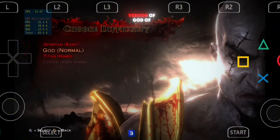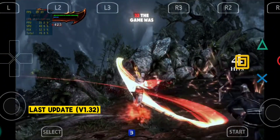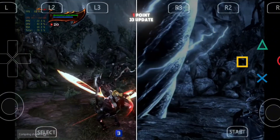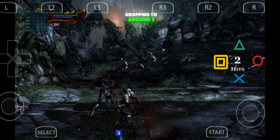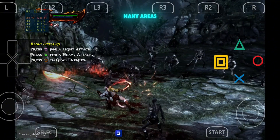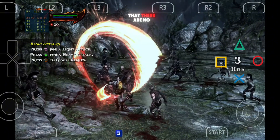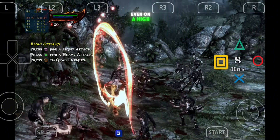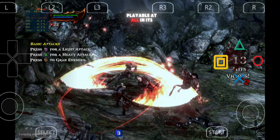Next, I tried the full version of God of War 3, and this is where things change. In version 1.32, the game was running at around 10-15 FPS, but with the new 1.33 update, the full version now runs slower, dropping to around 3-4 FPS in many areas. Heavy combat scenes make the frame rate sink even lower. The positive side is that there are no graphical glitches, but the game is simply too slow to enjoy, even on a high-end device. For mid-range or lower-end phones, this game is not playable at all in its current state.